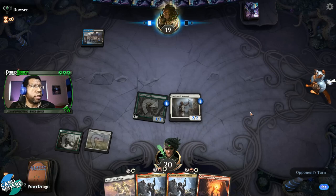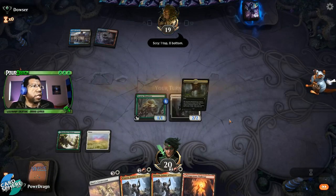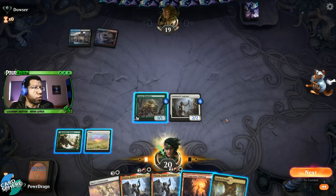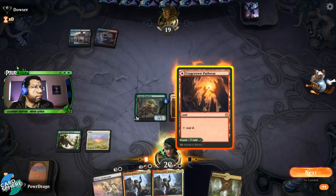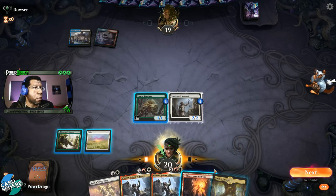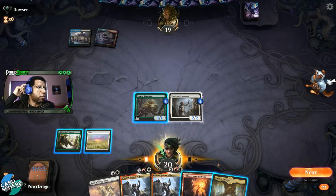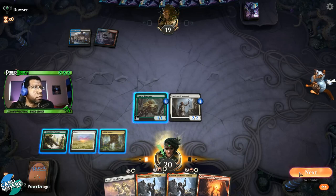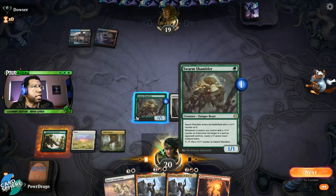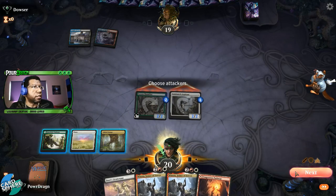Now we need to draw that Oran-Rief — that's what we're aiming for here, Oran-Rief would be fantastic. They might Blood Chief's Thirst here though — nope, they didn't. Okay, well this is what we're afraid might happen. Even if I were to fetch, I'm probably just getting a Mountain in case we draw Ember Cleave. We're going to attack — I'm just deciding if I want to attack with the Shambler. Yeah, I think I do. I'll spread the counters around just a little bit, just in case.